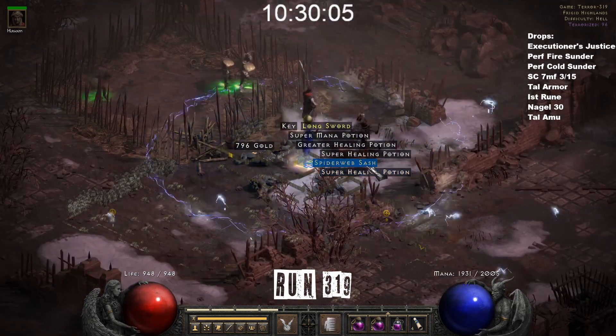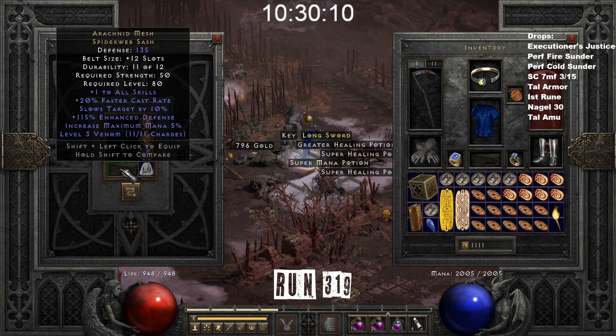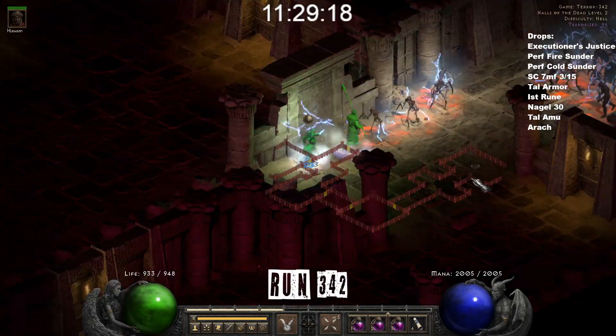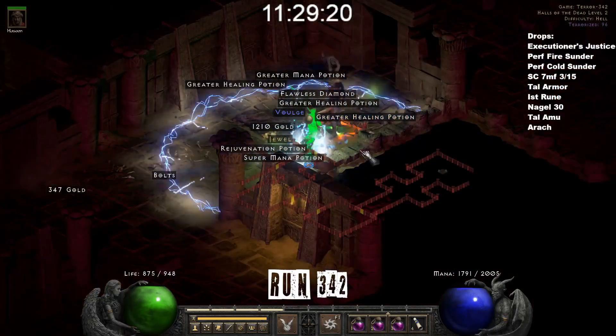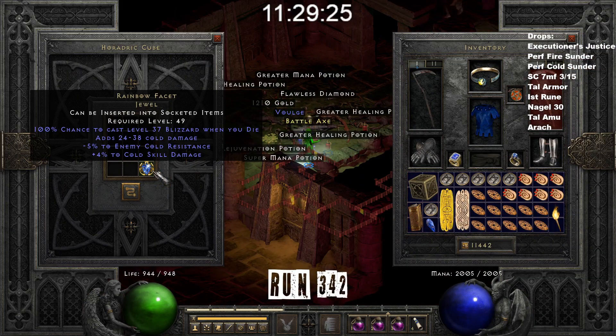Run 319, in Frigid Highlands, I found an Arak out of a Super Unique. Run 342, a Unique jewel drops which is a Cold Facet — 5-4 die. Unlucky roll.